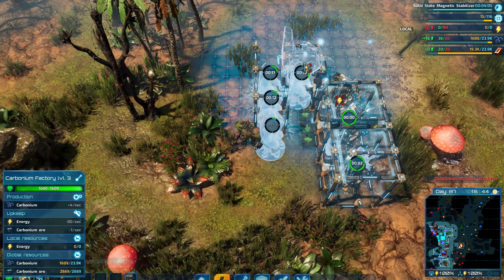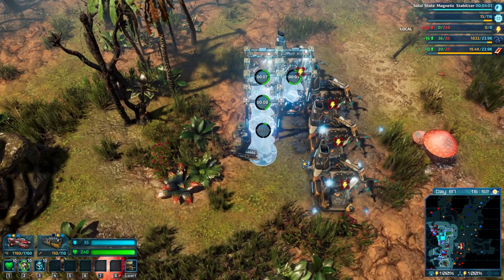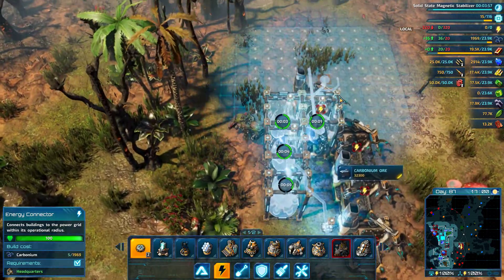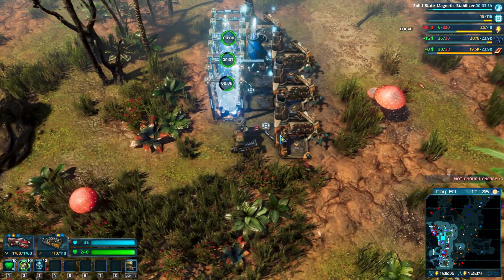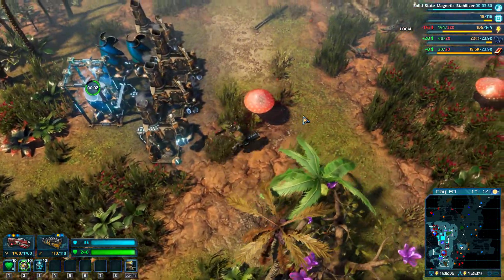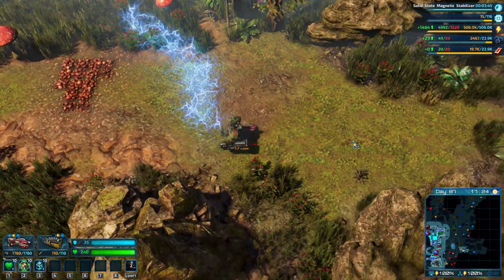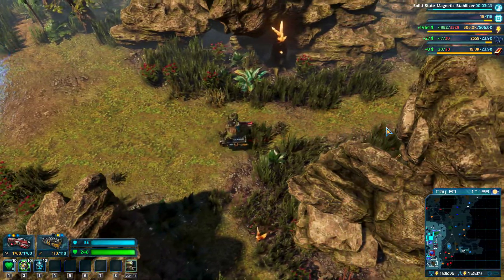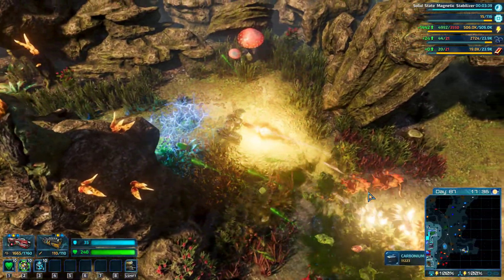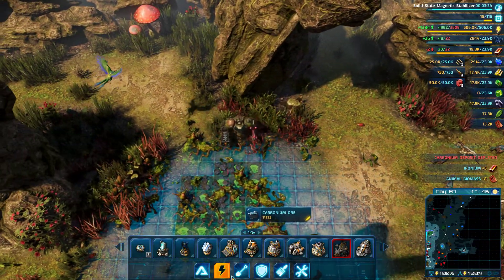Carbonium deposit depleted. I don't know how much power they actually require. Let's put this in there. Once this power supply is up — we have power shortages, connect more power plants — and then hopefully that'll just do that. We go over here to another carbonium plant. Apparently we don't even have to defend them; we've just got to be quick and then get out of the map. Carbonium deposit depleted. Let's do the same again.